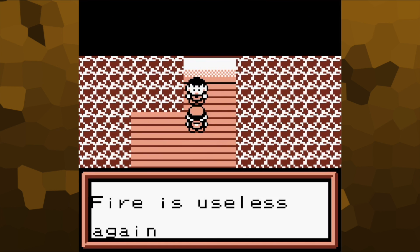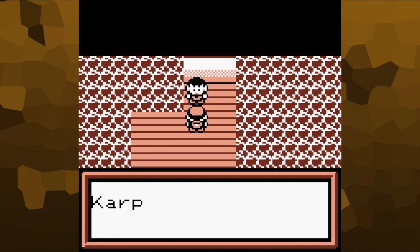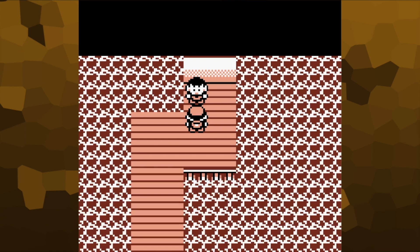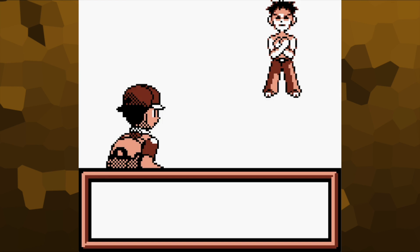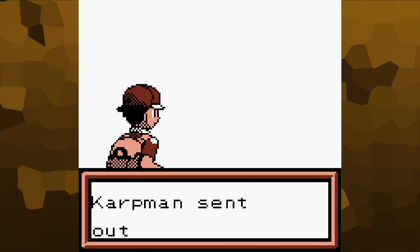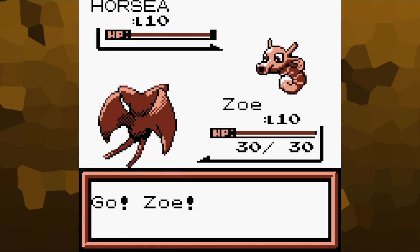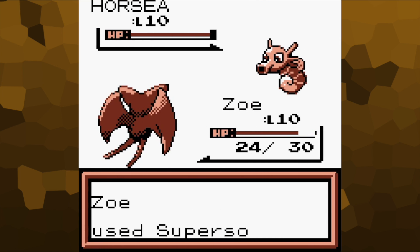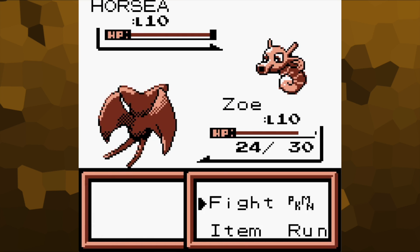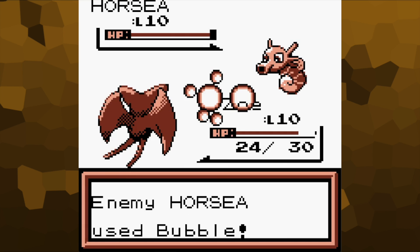Carp Man says: 'I'm Carp Man, I train only water type Pokemon. Fire is useless against my mighty water attacks. Don't say I didn't warn you — let's fight.' That's clearly Brock's sprite being reused. He's got a Horsea — no problem, nothing to be worried about. Let's get this guy confused first. Finally I get to confuse other Pokemon rather than being confused myself.